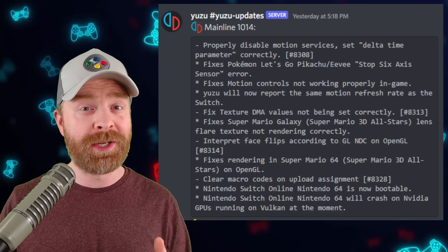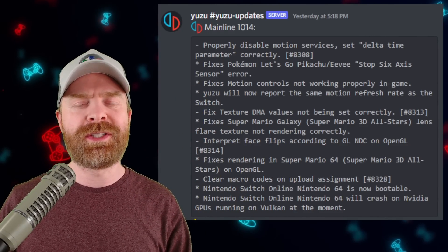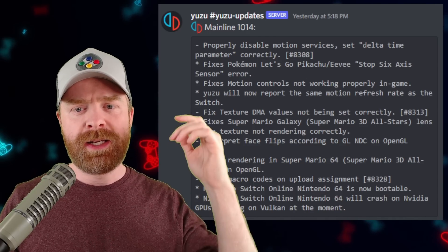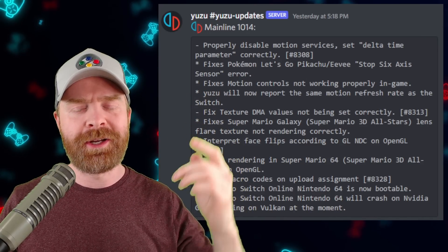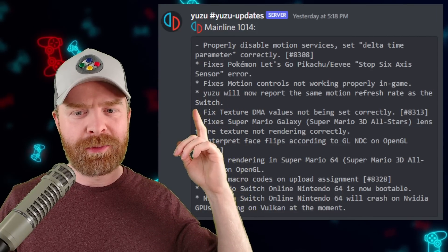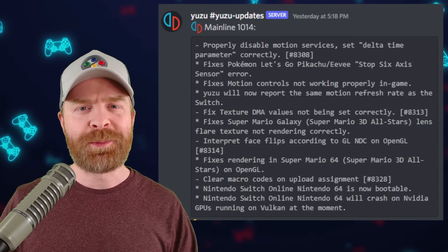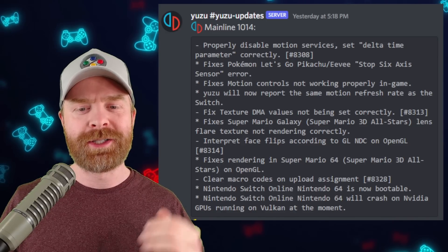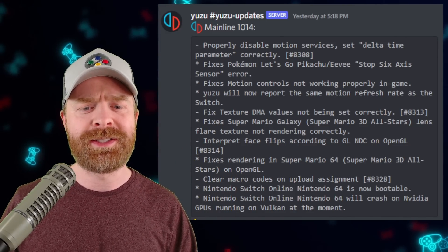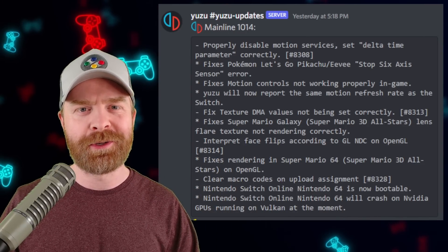In this version, we have a bunch of improvements. The first thing here is properly disabling motion services. So if you play games like Pokémon Let's Go Pikachu or Eevee, the 'stop six axis sensor' error should be fixed. This also fixes motion controls not working properly in-game and reporting the same motion refresh rate as the Switch. The next two items apply to Super Mario 3D All-Stars. For Super Mario Galaxy, the lens flare texture is now fixed, and they fixed rendering in Super Mario 64 if you're using the OpenGL renderer.